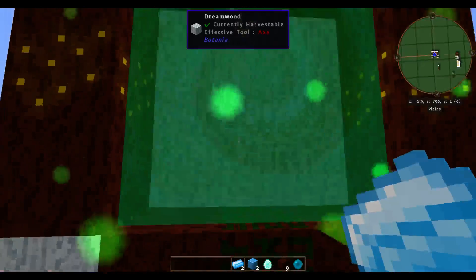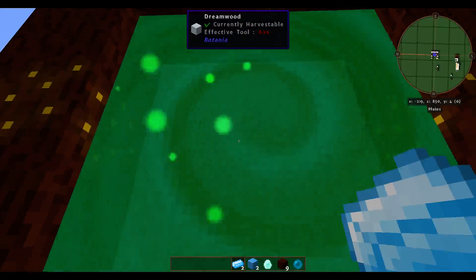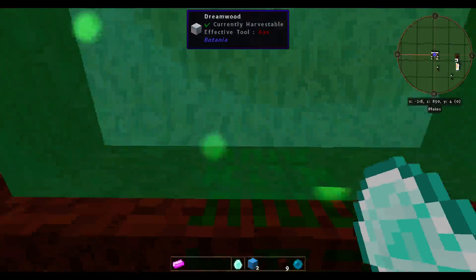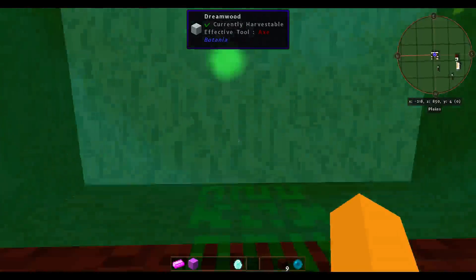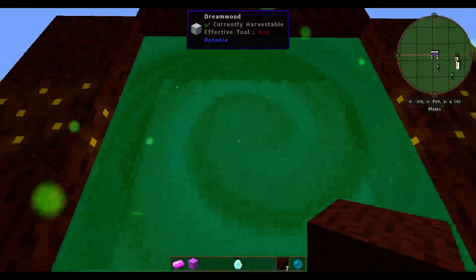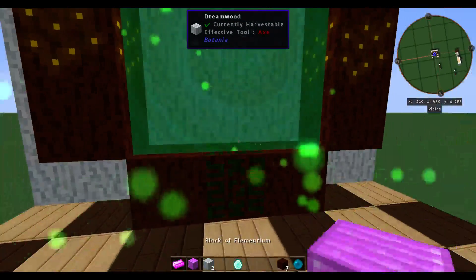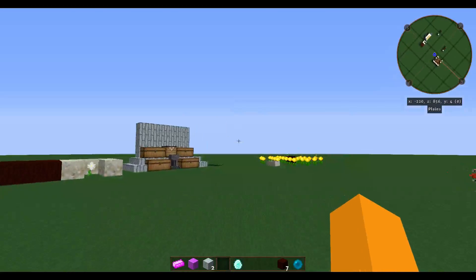First up is Elementium, which you get by throwing in Mana Steel. Throwing two Mana Steel Ingots gets you one Elementium Ingot. Throw in two blocks of Mana Steel and you get a block of Elementium. Next up is Dream Wood — you do this by throwing in Living Wood. See? Dream Wood. That's what I've used here and over there to build with.